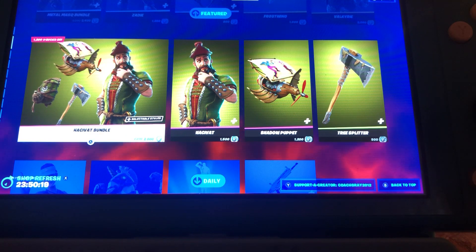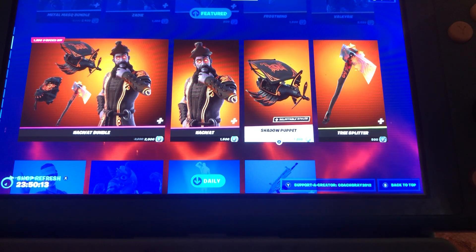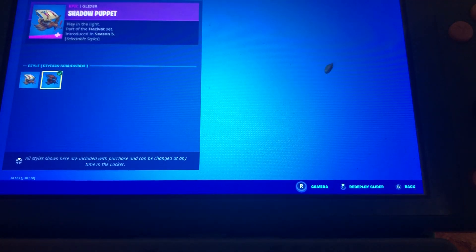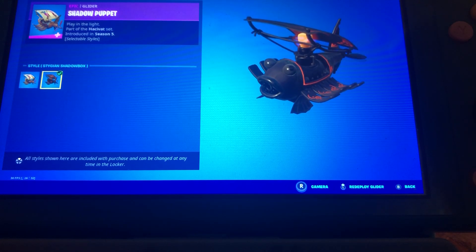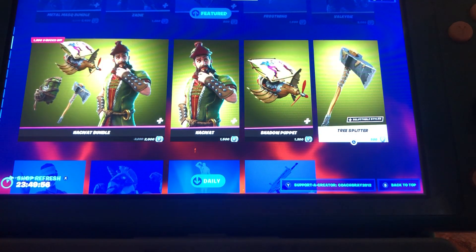Oh my gosh, the Hachovic Bundle is back — I don't know if I said that right, but we have him. The Shadow Puppet Glider, which comes in two styles: the default, and then we got the Dijan Shadow Box style as well. And then we have the Tree Splitter.